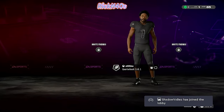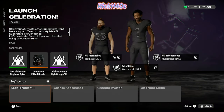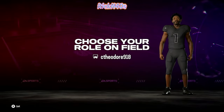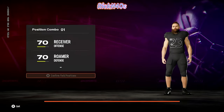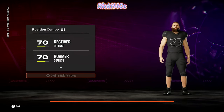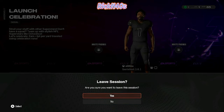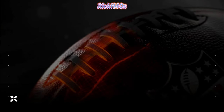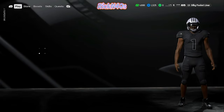Kingto99 has joined the lobby. Shadowbez has joined the lobby. We get to play running back, cornerback, running back DB — what is going on here? We got to wait for everybody to pick positions. It keeps kicking me out of the session, back to the main menu. I don't know if that's going to work out.